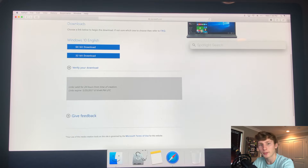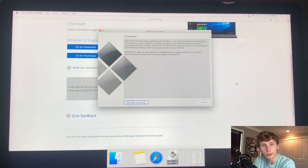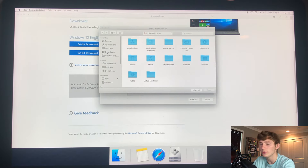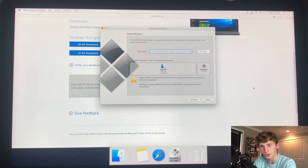After the 64-bit ISO file has been downloaded, go to the top of your Mac where the search bar is and search 'Boot Camp Assistant.' If you remember the house analogy, this is the shell — the building blocks of Windows. Once you've opened Boot Camp Assistant, press continue. This opens a page where you can allocate a certain amount of space on your computer to give to Windows. Where it says ISO image, press choose and find the 64-bit ISO file we just downloaded.